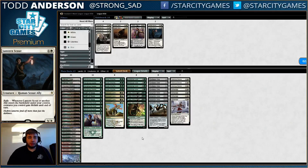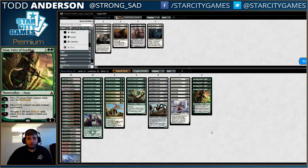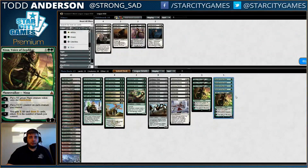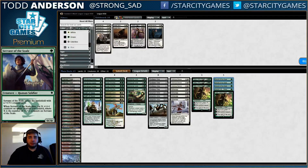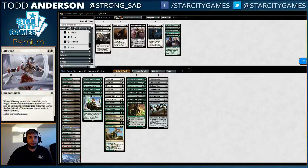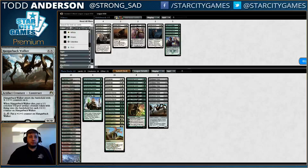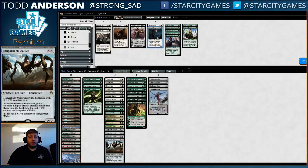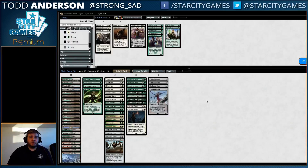Since we're bringing in all these removal spells, we just have to cut creatures. Nissa seems okay but a little on the weaker side on the draw. We could make our Hardened Scales a little worse by cutting Servant — just cut these five. I think Servant is the least impactful card in the deck, but if we're boarding all this removal, we actually want to keep the Nissa. So I think we want to board out the Servants and maybe one Oath. We have a higher potential to brick now since we have all these Silk Wraps, Valor Stances, and Dromoka's Commands. It's possible we just want to cut both Oaths since we're bringing in so many non-creatures. We'll bring in the Lantern Scouts and see how that works.